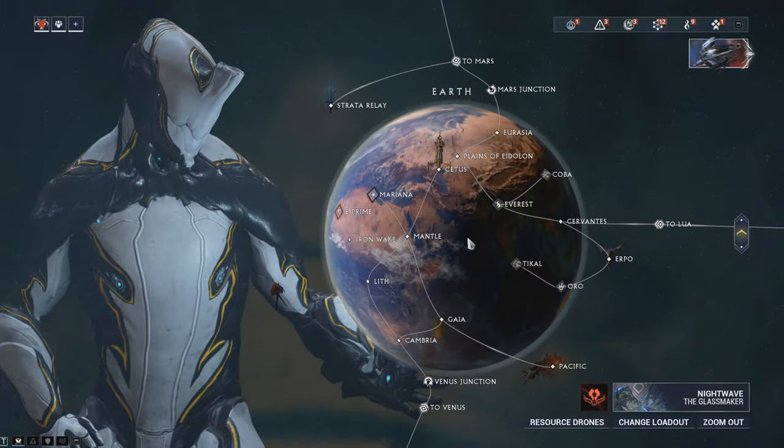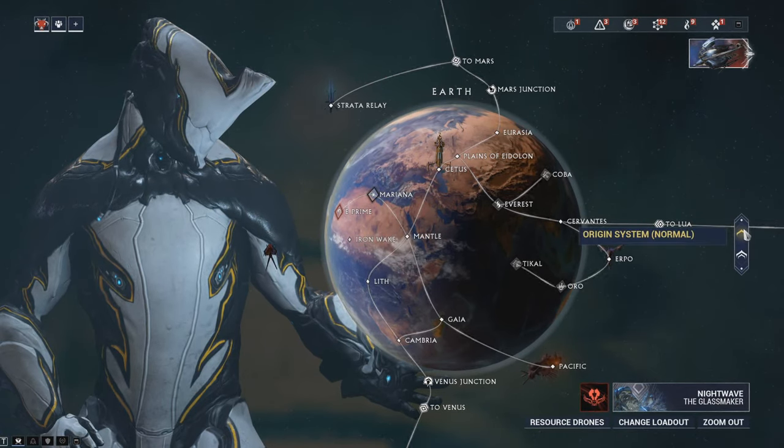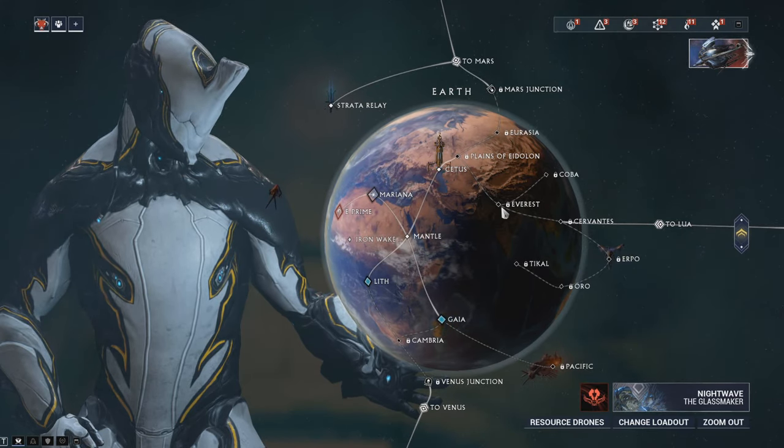Now to enable the mode, and after talking to Teshin, you will be able to open navigation and select the Steel Path mode via the toggle on the right side of your screen. Doing so will start the Steel Path star chart.